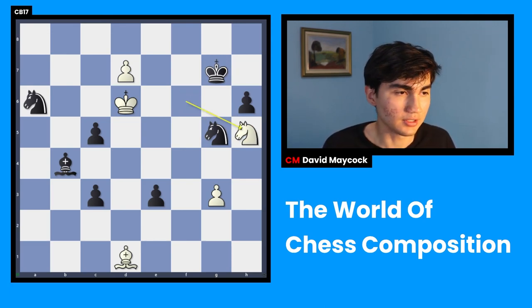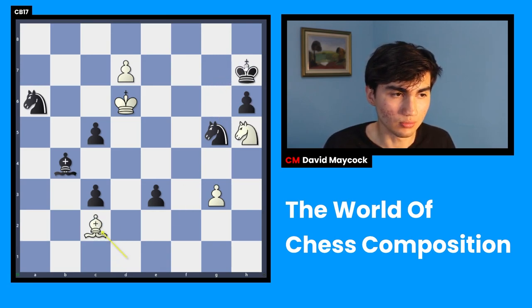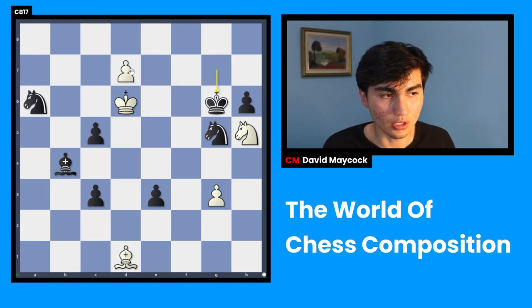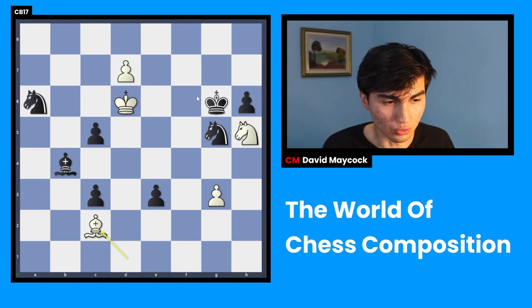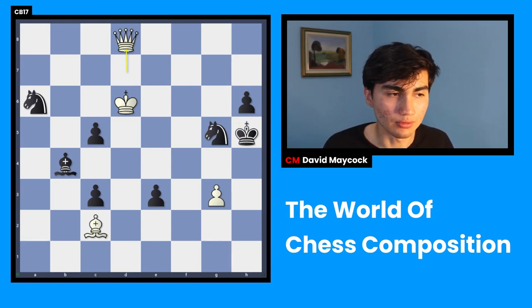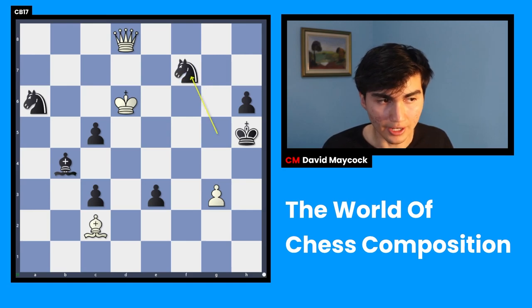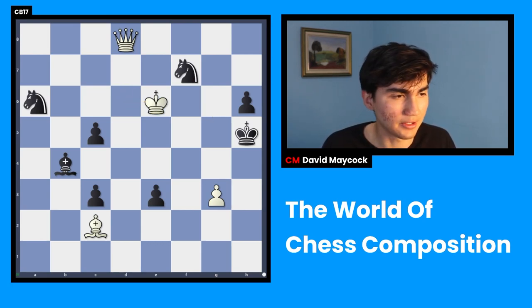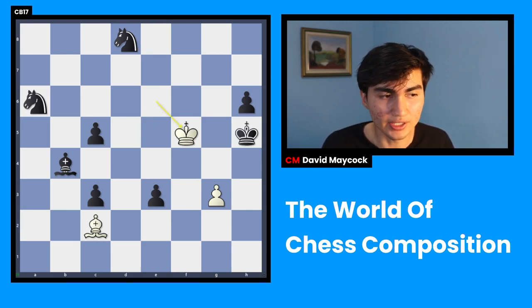If king h7 happens, you play bishop c2 and you force the king to go to the 8th rank where you queen with check — that's going to be checkmate. So king g6 is forced. Once again, if you queen now you're going to get forked. So you have to play bishop c2 check. King takes h5. And here I'm going to blow your mind — in this position the best move and the only move that wins is d8 queen. David, you just said that loses to knight f7, which is what happens. The best way to play is black, but there's a very good reason why you allow that. You play king e6, you lose the queen, and you play king f5.